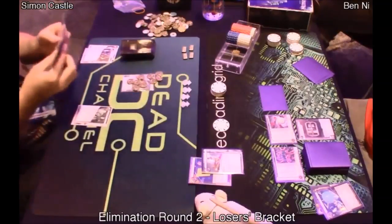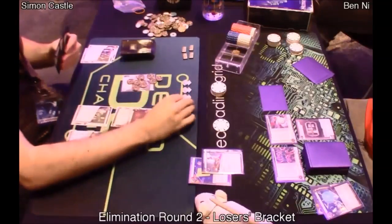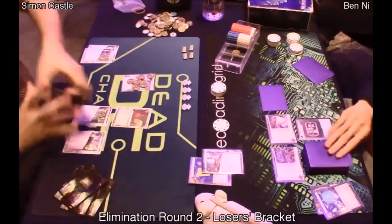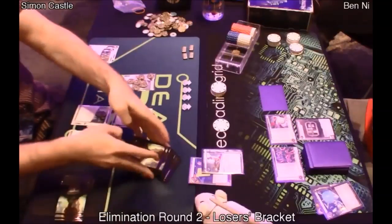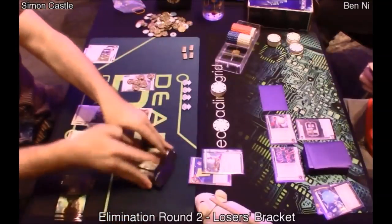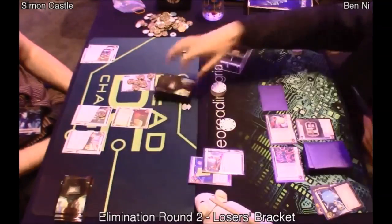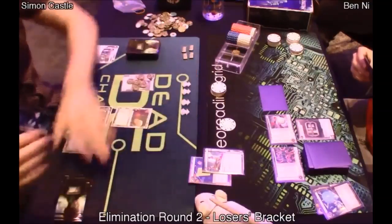In the meantime, I'm going to build up my remote server and start scoring out. This is actually quite important against Criminal - you want to score some early agendas the normal way, because I don't expect to be rich this game. My opponent is not really playing traditional Geist. He's playing more of Spycam Hayley but in Geist, basically trading Patchwork, Sharpshooter, and Clone Chip recursion for Geist Breakers, which is actually not too bad - and you get the amazing ID ability on top of it.